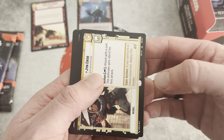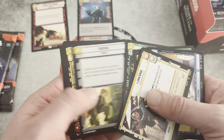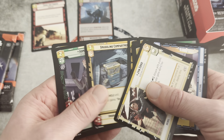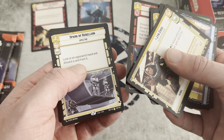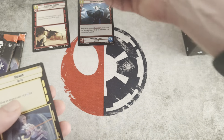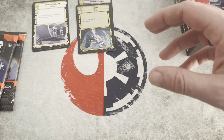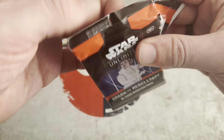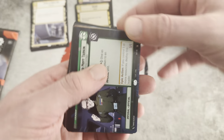I guess I should have said I have a good feeling about this box before opening it. Our Rare is Spark of Rebellion and our Foil is Disarm. So this box is not as good as our last box so far, but we're only two packs in with 22 to go.